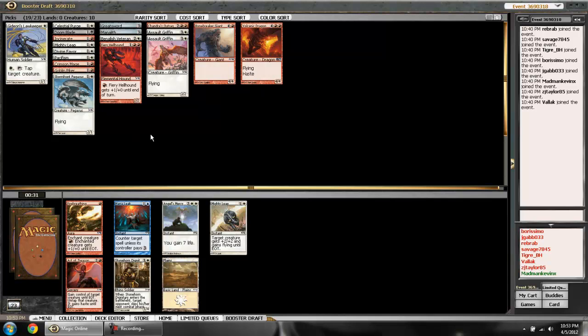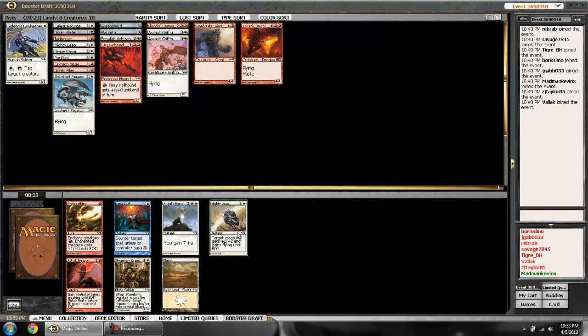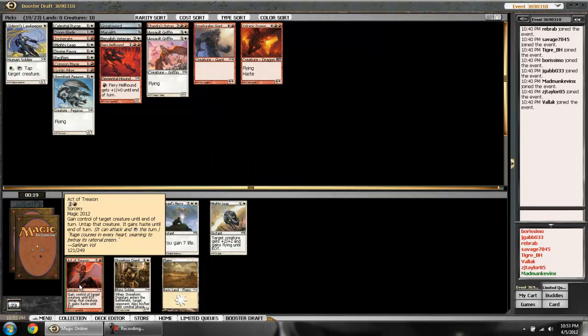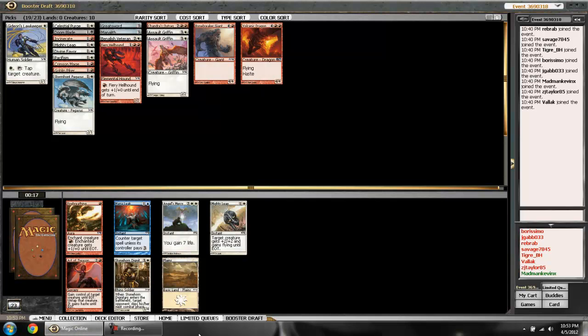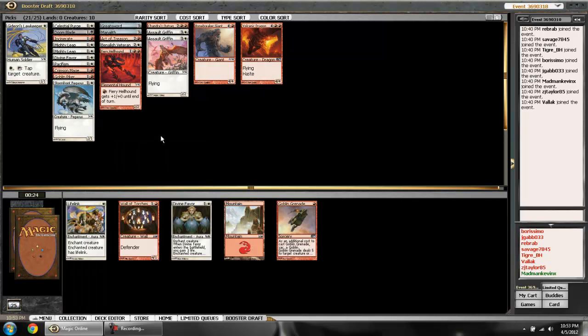I have a choice between another Mighty Leap or Act of Treason. Since I already have one combat trick of that type, I'll go for Act of Treason — if there's a stalemate I can maybe break through it. It's a close call and I can definitely see people disagreeing. That validates the decision actually, because this pack has another Mighty Leap — I'll take a second copy, but that's definitely it, I'm done with Mighty Leaps.